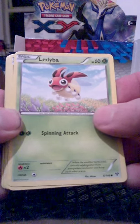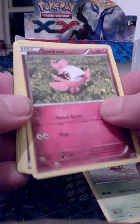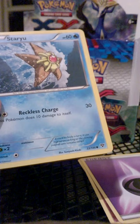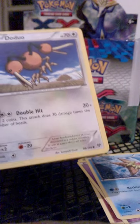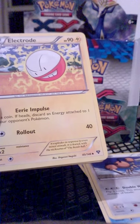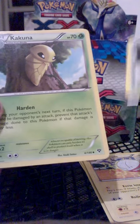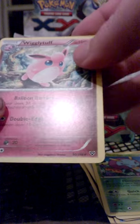So we have Ladyba, Spritzee, Psychic Energy, Staryu, Staryu, Doduo, Electrode, Shadow Circle Trainer, Kakuna, Reverse Illumise which is just an uncommon, and the rare is a non-hollow Wigglytuff.